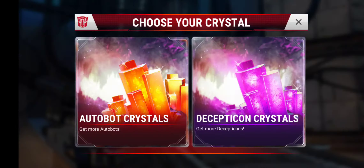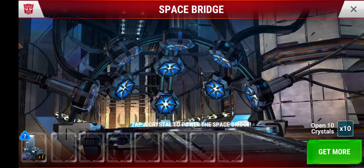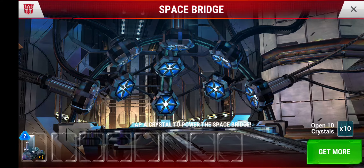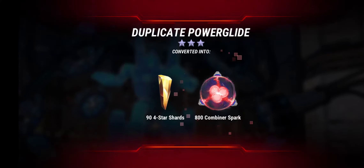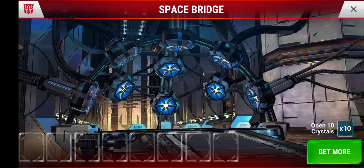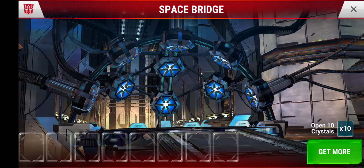How far away are we from a 4-star? We are 260 away. We were so close to another 3-star. Well, let's crack this 3-star crystal — we only need 4 or 5 more, very few left that I need. Let's cross our fingers and see what we get — and it is a duplicate Power Glide. So, no new bots this week, but that's okay — that happens. Still a pretty exciting event, lots of rewards. Can't really complain in the scheme of things.